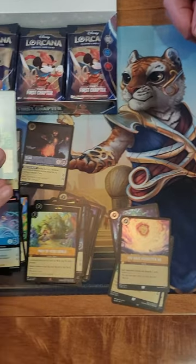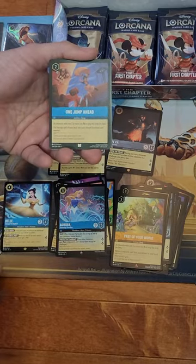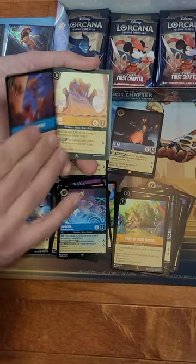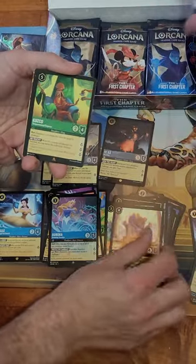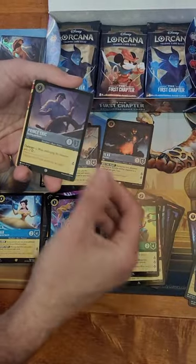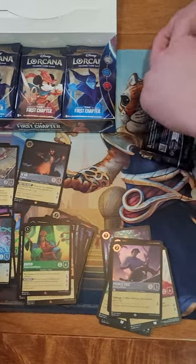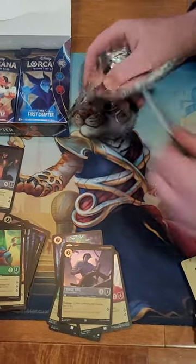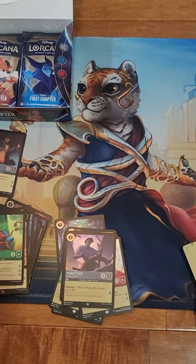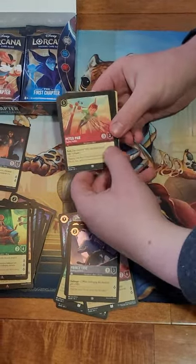Let's merge my stack with yours. One Jump Ahead of the Lawman, Hades rare, and Kuzco rare, and a foil Prince Eric. The highlight of this box has been Bell because I love it. We're actually short on legendaries - we've only pulled one legendary so far. And Dakota, Peter Pan.